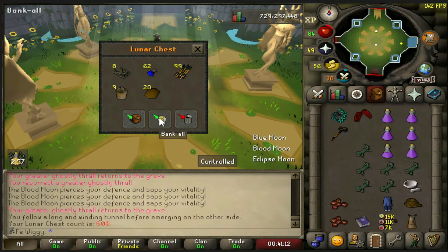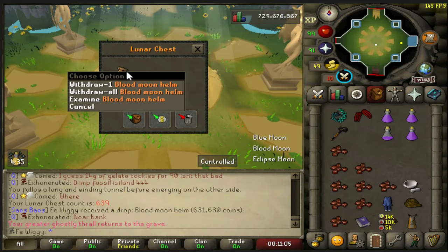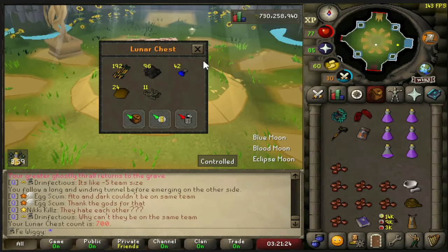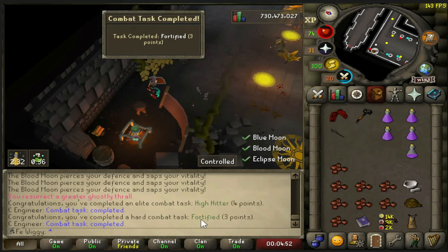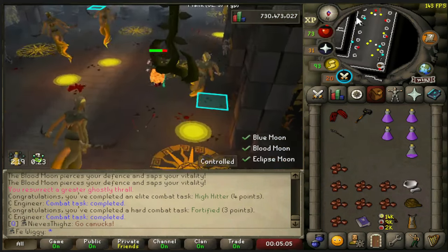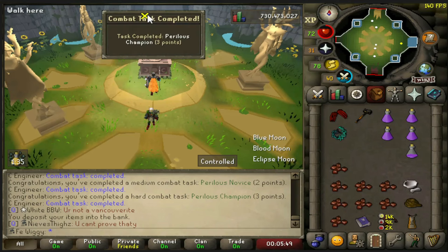Chest number 600. Spear number 4 - what the hell? Back to back, nice. Chest 700 - high hitter and fortified. They released the combat achievements today, so I'll probably get all of them completed before this grind is over. Lunar Triplet, Perilous, Novice, and Champion - that's for the kill count, or you had to loot it a couple of times. Blood Moon chest plate again, that's my third one. Back to back - Blood Moon Tassets.